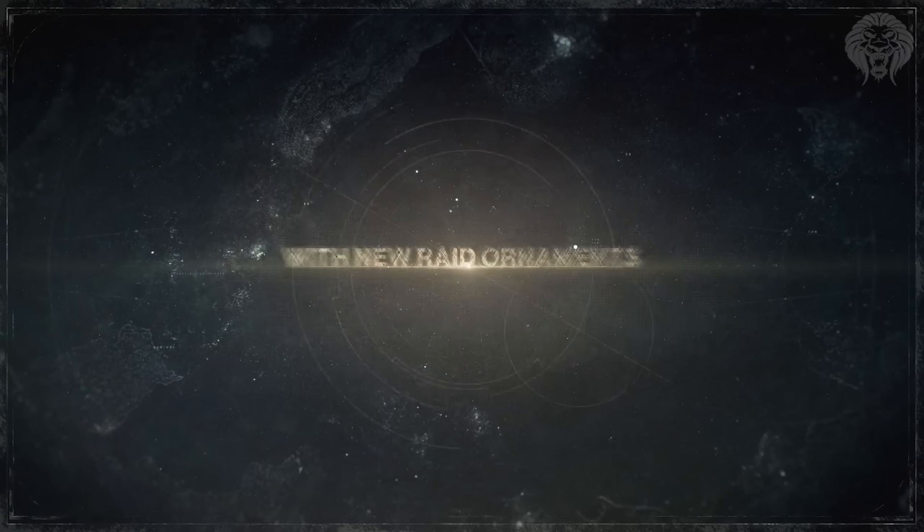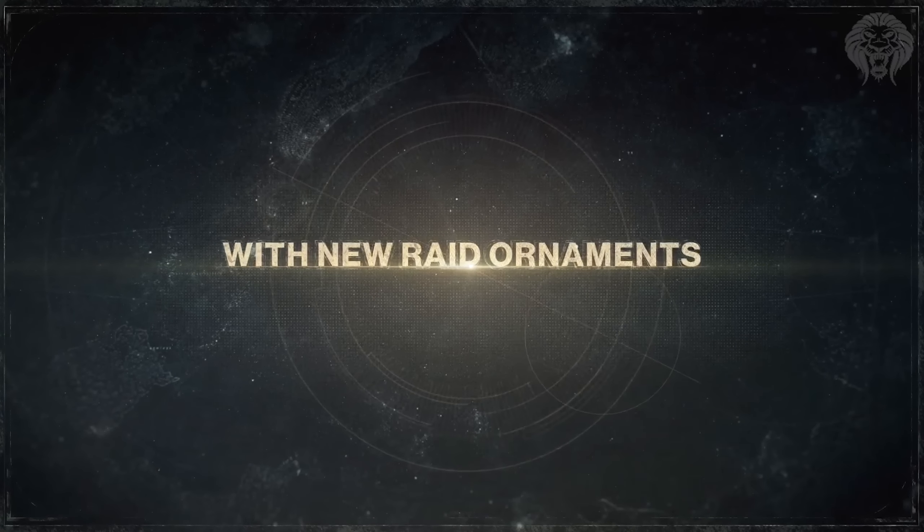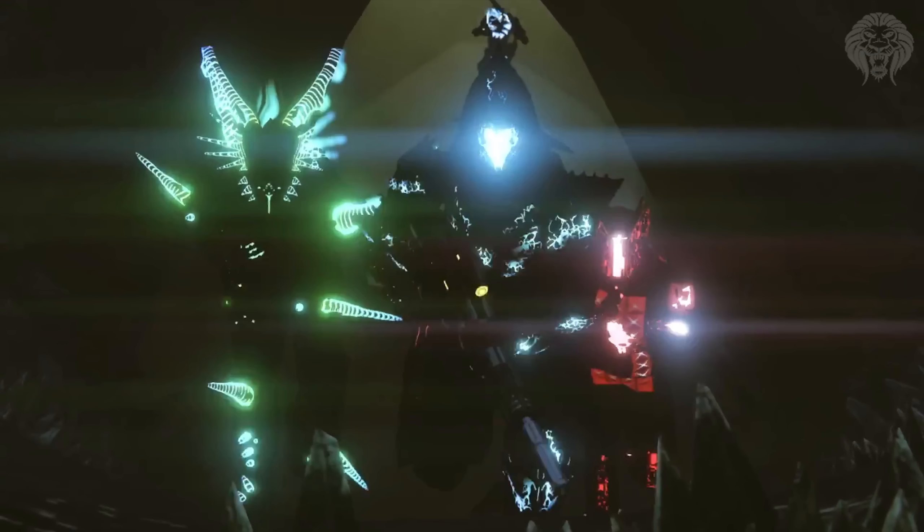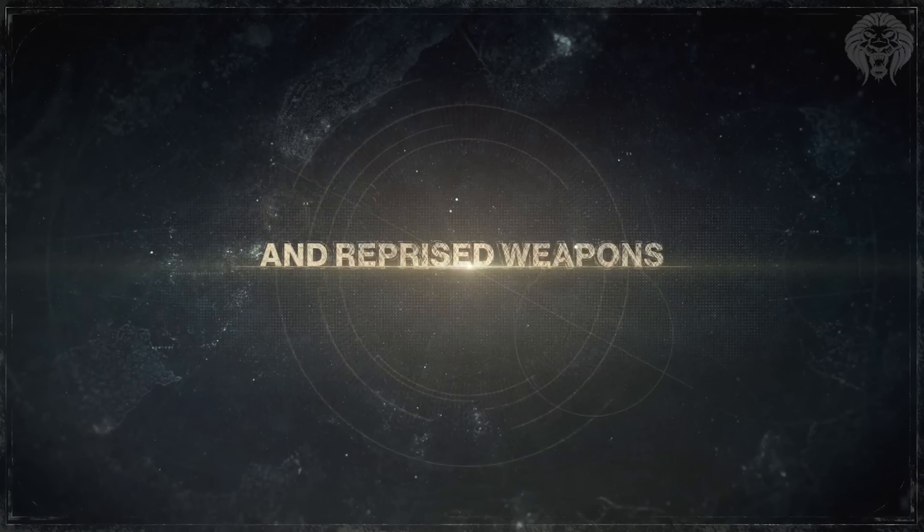Moving on, in the dark we can see even more glowy stuff and spikes - it's just like a crazy light show. We've got the Crota's End titan on the left, in the middle appears to be the warlock for King's Fall - he's also holding the Mythoclast with an ornament. In the back there's the red warlock from the Wrath of the Machine raid, since that gear set is also getting an additional ornament set next to the original, and King's Fall is getting one added to it too.